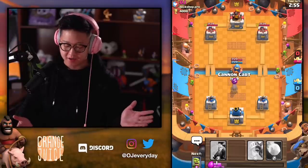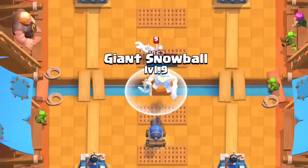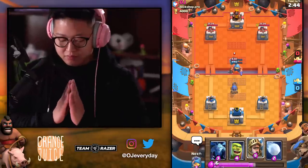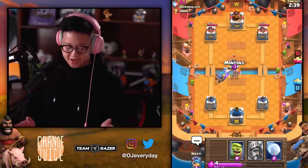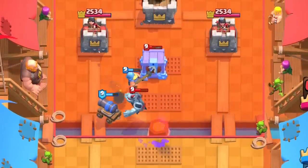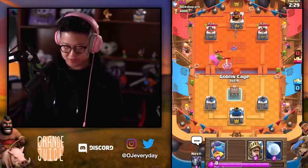I've got Cannon Cart because I want that Fisherman in the center. I don't know if I want to Snowball that. That Mega Minion's dealing a lot of damage, but it's making me uncomfortable — and none of them attacks air! The Mega Minion literally kills the Fisherman. Oh my frick, I do not want him doing that. That was a really ridiculous defense.